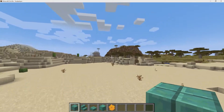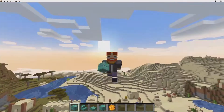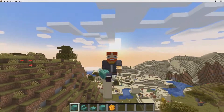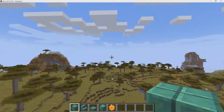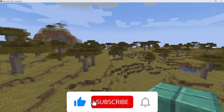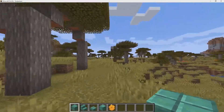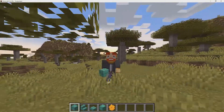That is basically it for everything in this week's snapshot of 21W14A. Are you a fan of the new waxed copper blocks? And are you a fan of the new change to copper, gold, and iron? If you enjoyed today's video, please leave a big thumbs up — that would be much appreciated. Subscribe so you don't miss any of these videos in the future. Hope you have a lovely day, and I will catch you next time.